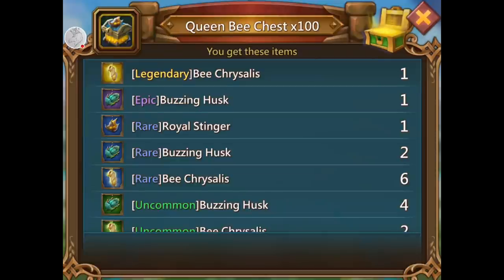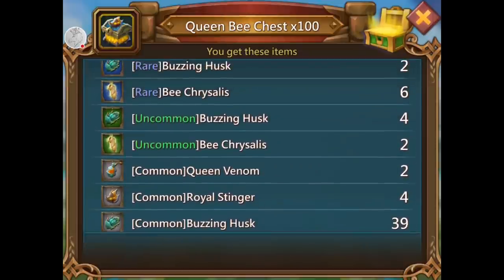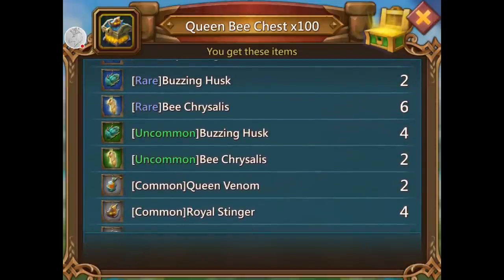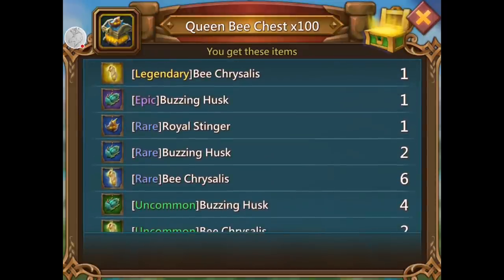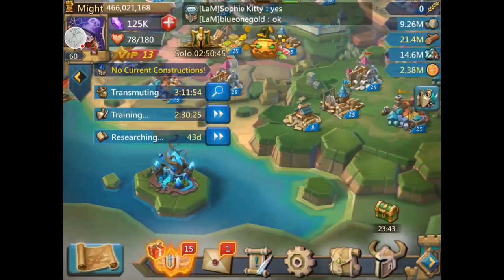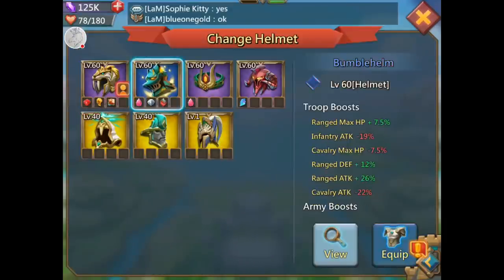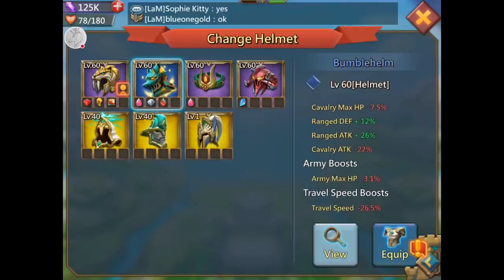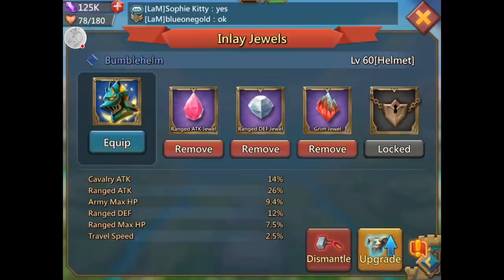Come on queen bee — where's the venom? I really want queen venom for my ranged head piece. It's only at blue and it's still killer at blue. Let me look real quick — so I use my beast, and here it is: bumblebee helm. This thing is killer even at blue — look at ranged attack, and it's only epic. It's beast even at blue.